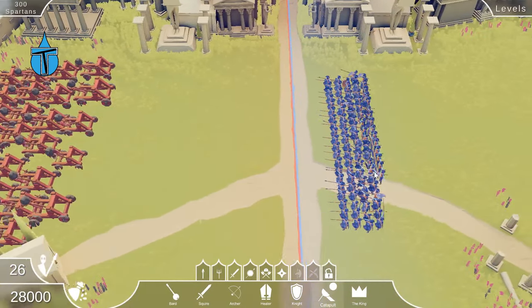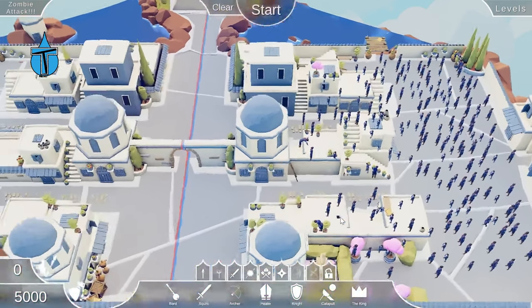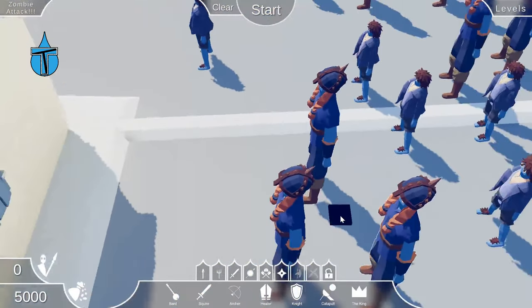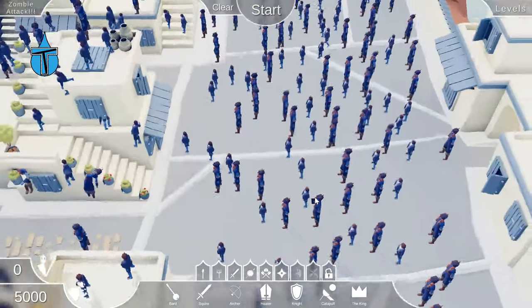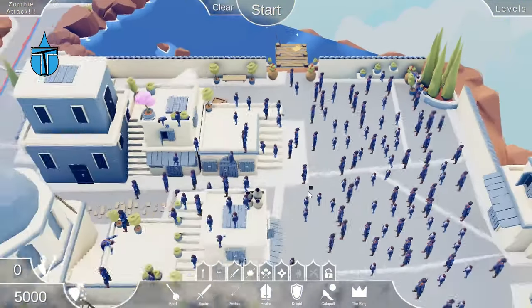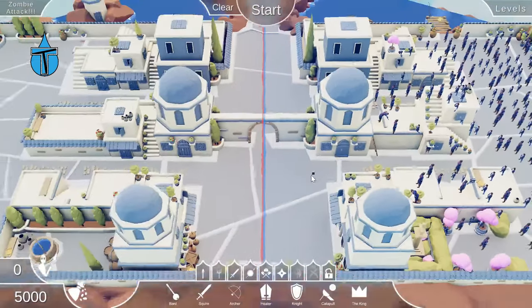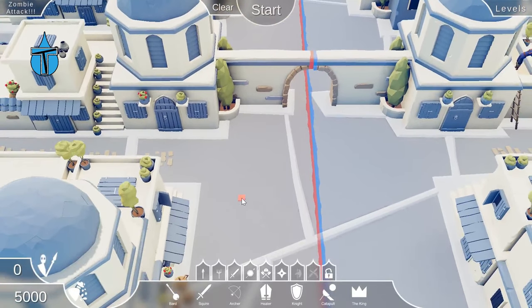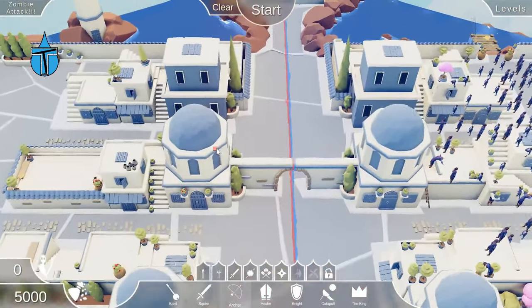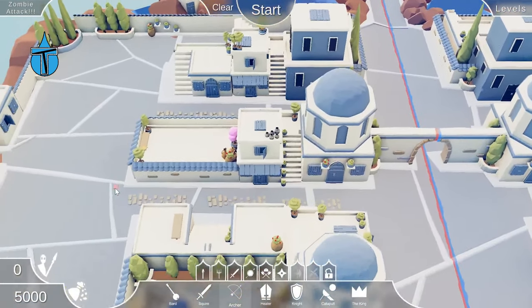On to Zombie Attack. They're using halflings as the zombies. Basically it's defend the city against zombies. In real life it's a shotgun every single day but here I'm thinking we go with long range weapons. Let's put in a few lines of archers and spear throwers — you've got to go with the long range. Then we'll need some shields to hold them off.